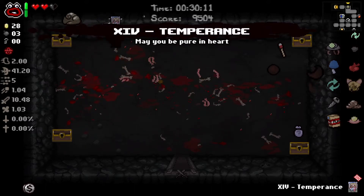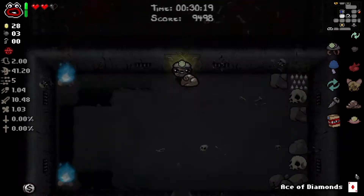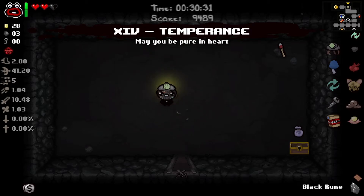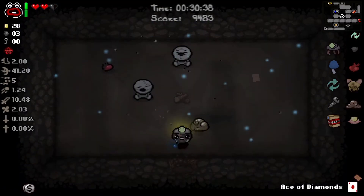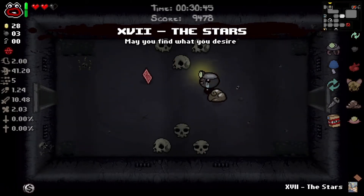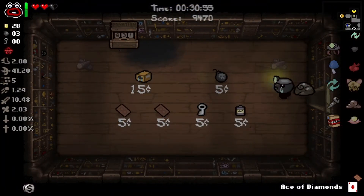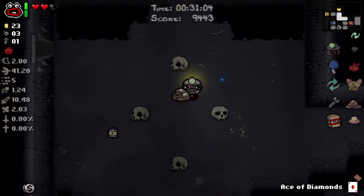I'm going to black rune this mystery sack - let's see what this card is. Temperance - I'm going to black rune the mystery sack, it's going to eat all these other cards too. We want to keep the black rune, and we'll pick up Temperance for the next floor. We got luck up and shot speed up - that's actually okay. We have Ace of Diamonds we can use. I'd like to find a room with more than one pickup in it. I'm going to buy a key so we have guaranteed access to the store. I don't need a battery, so let's roll it into money.